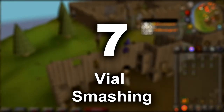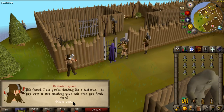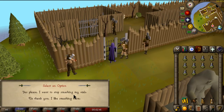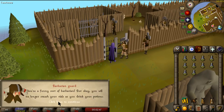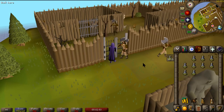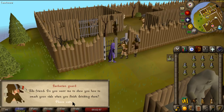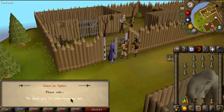Number seven: Vial Smashing. Upon finishing a potion, the empty vial is left in the player's inventory. However, with completion of Alfred Grimhand's Bar Crawl, players may speak to the Barbarian Guard outside of the Barbarian Outpost to learn how to automatically smash vials upon finishing a potion. This can also be used in free to play.